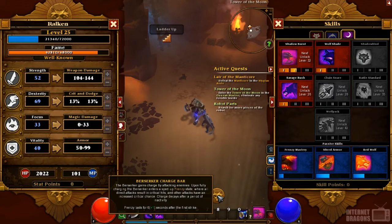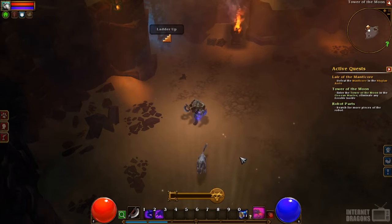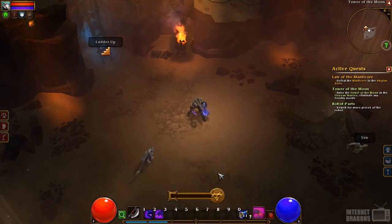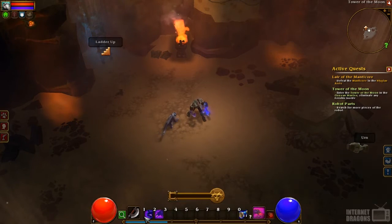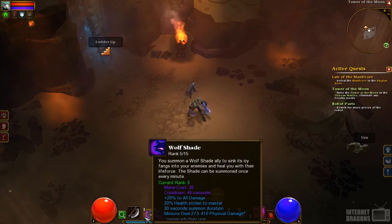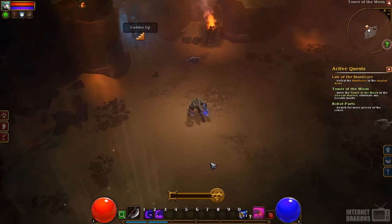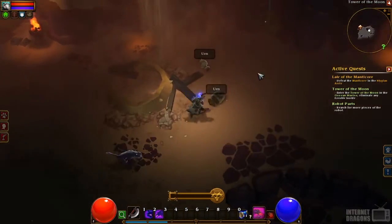Let's take a quick run through this and show off some gameplay. For my setup, I have my main attack on left mouse click, Shadow Burst on right mouse click, Savage Rush on two, and another skill, Wolfshade, on one. Wolfshade doesn't do a whole lot of damage on its own, but it heals me as it attacks, so I like to call it out against bosses and tougher enemies, or when I'm getting a bit overwhelmed.